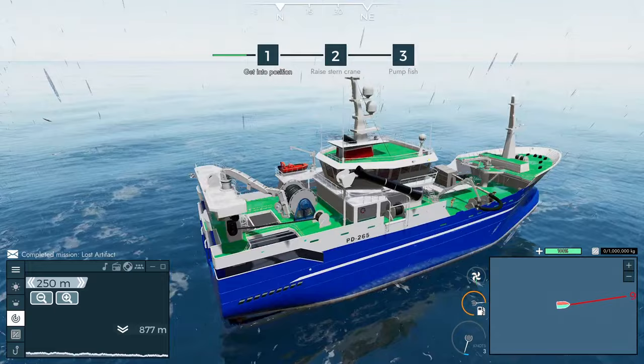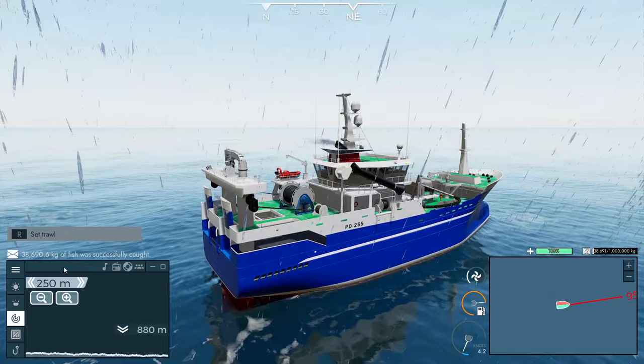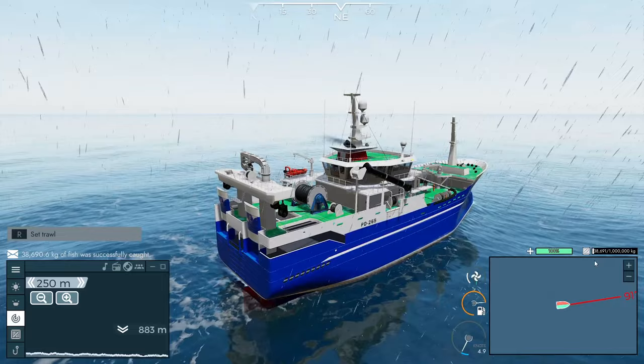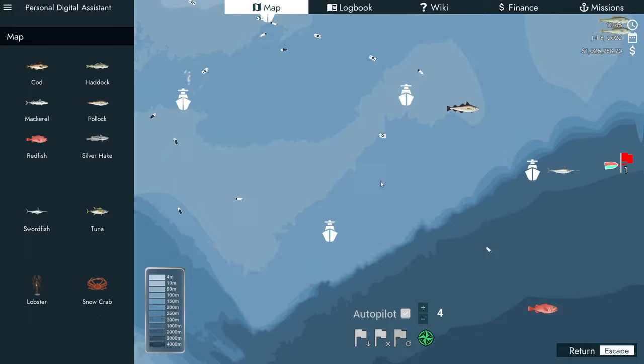Now let's see how this one works — I wonder if we get the fish turd again. Whoa, that was aggressive! That's the most majestic fish turd I've ever seen — it sucks it in. This is way more high tech than my other ship. 38,690 kilograms of fish were just added. That tells me we can hold almost double in our net because that was only a 20% yield. We can hold a million kilograms on this boat — that's over double what my other boat could hold.